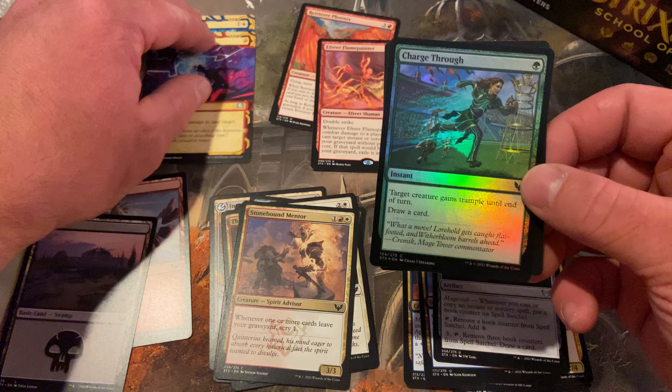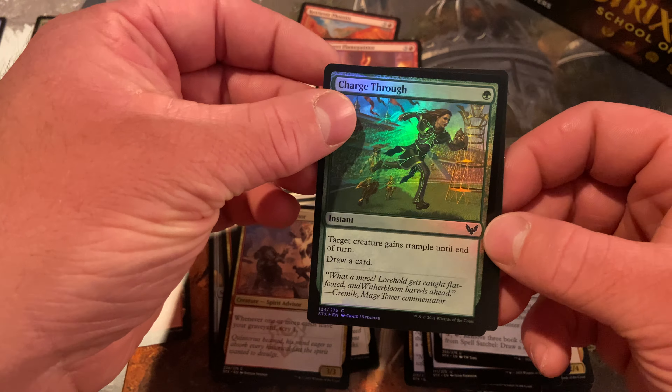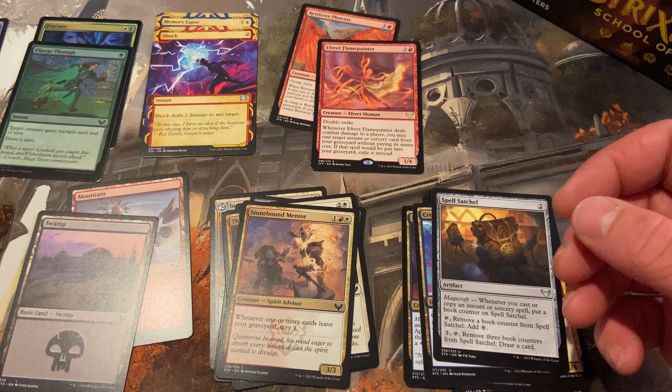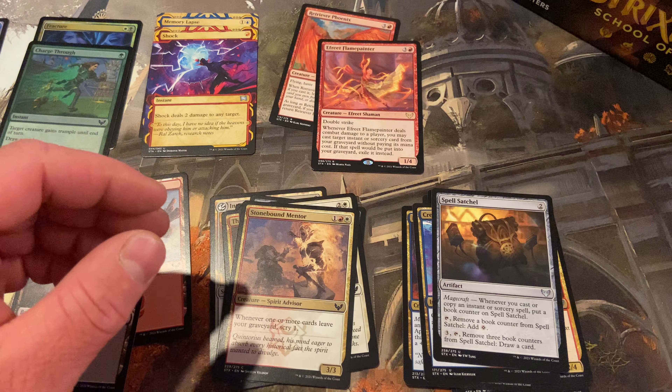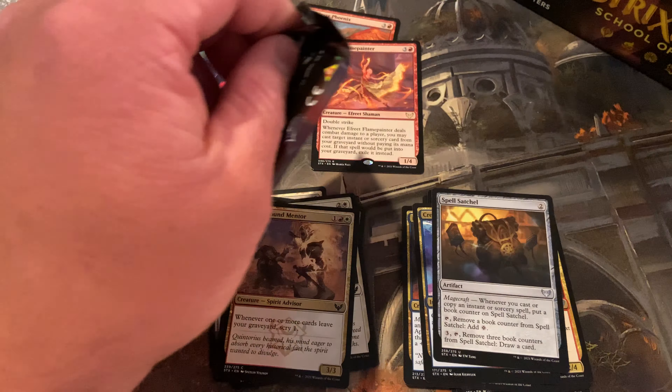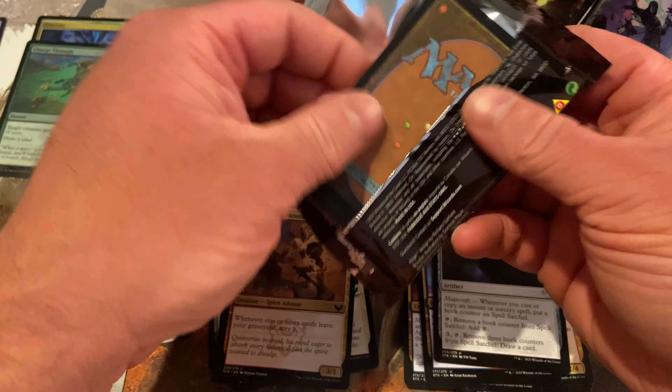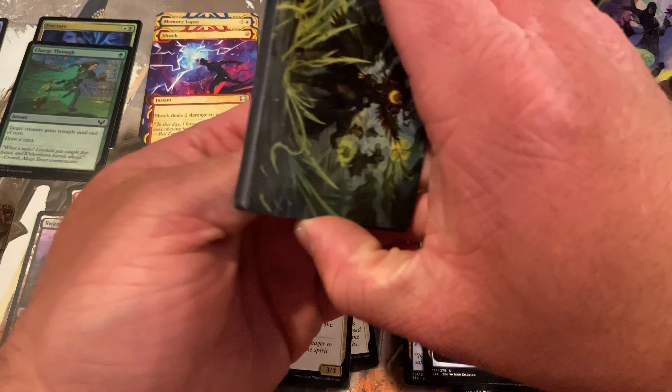With a foil — is there a foil in every pack? I don't even remember. Token Cruiser gets Trample, and that's not bad. Surprise, Trample's not bad. Make sure the box is in view of the camera so no one thinks we're pulling any shenanigans here.